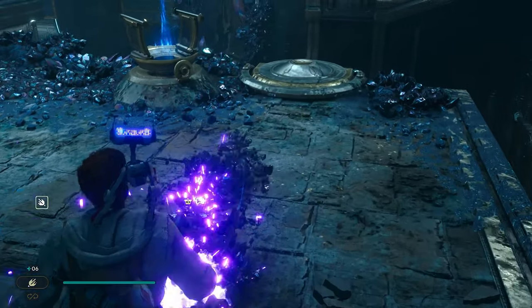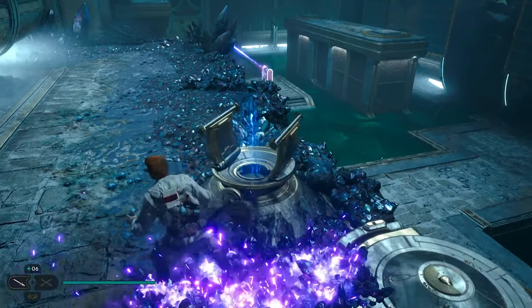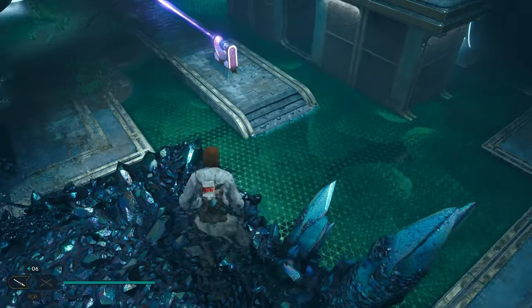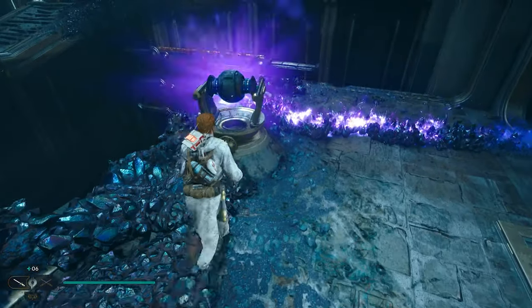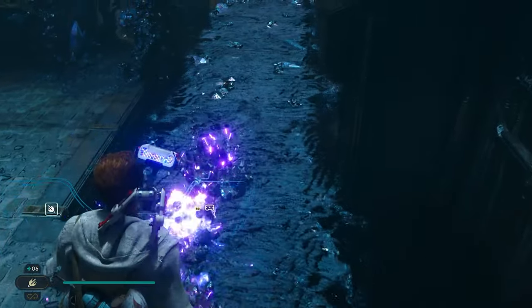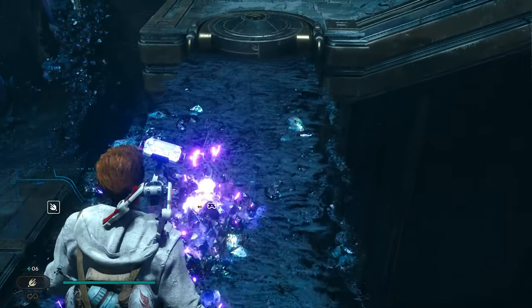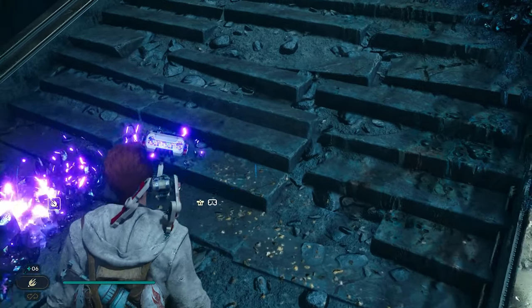You're going to want to go to the left. This part you're going to have to do very fast so the fire doesn't come out. Grab that ball over there and put it on the next part right here as you hit the fire, so it doesn't come off. Now walk across this. Hold the step.